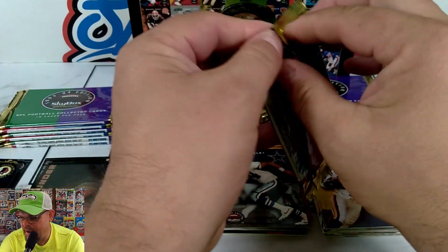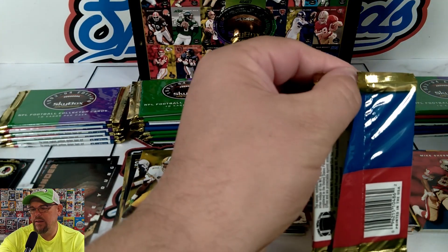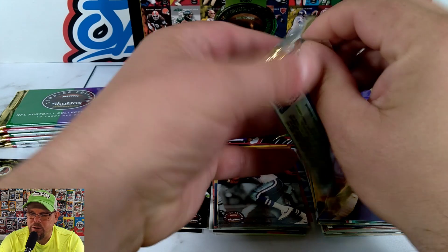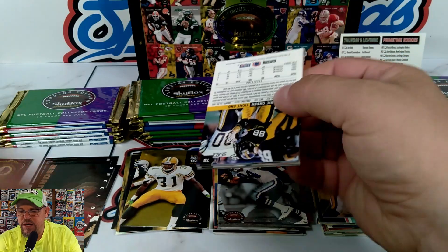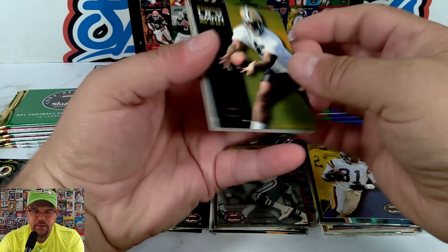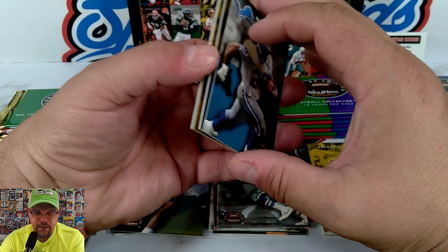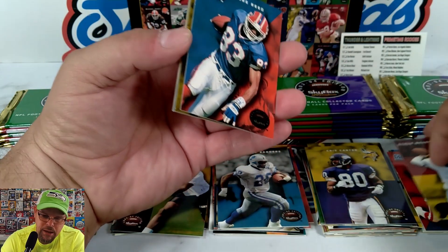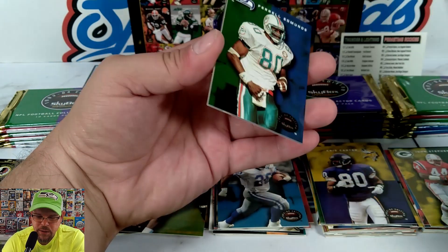So now we've gotten some Thunder and Lightning, some Costaco Brothers — haven't seen any Prime Time Rookies yet. Patrick Bates, Drew Bledsoe, Darren Gordon, Garrison Hearst, Marvin Jones, Terry Kirby, Natrone Means, Rick Mirer, Willie Roaf. Irv Smith, Barry Sanders — yeah! Chris Carter, Steve Beuerlein, Andre Reed. And another Andre Rison — we're gonna get some doubles.